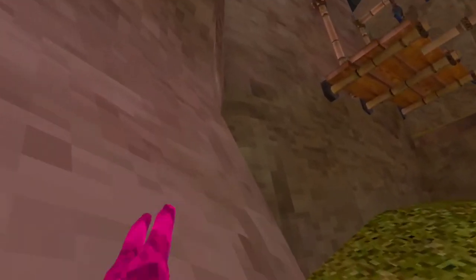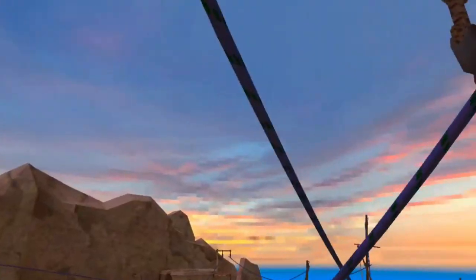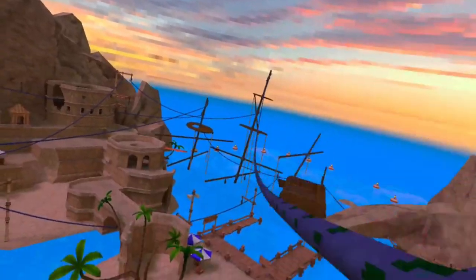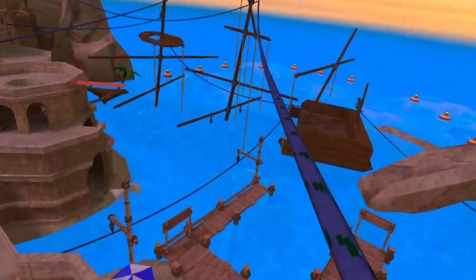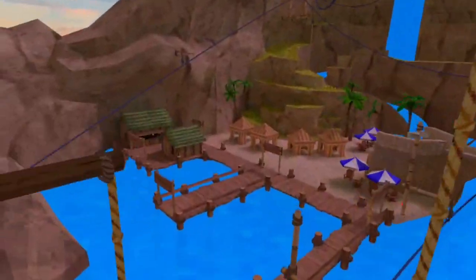Alright guys, now time for the next trick. You're gonna come to this zipline right here, grab on, make sure you get the little hops in. Once you do that you want to drop down — boom — you want to grab onto these three, then you want to quickly go over here.